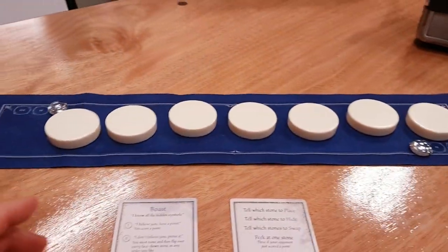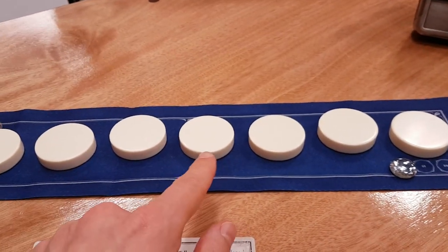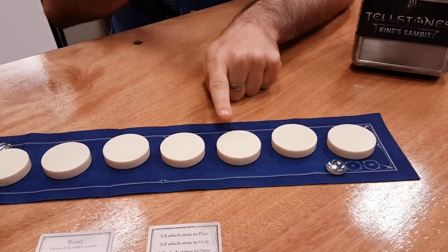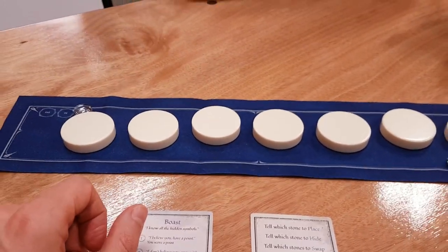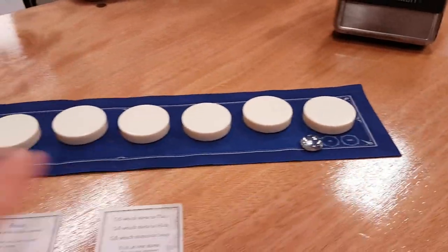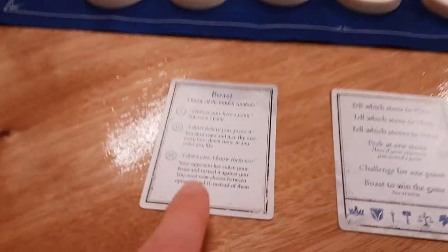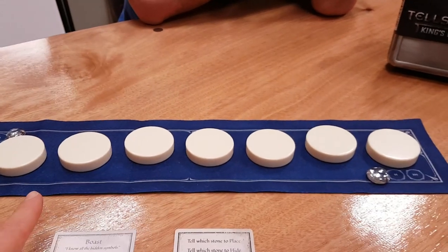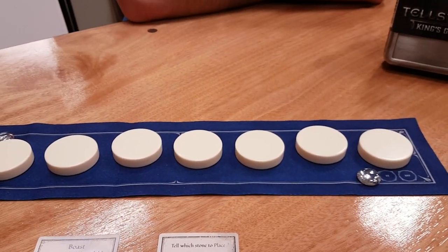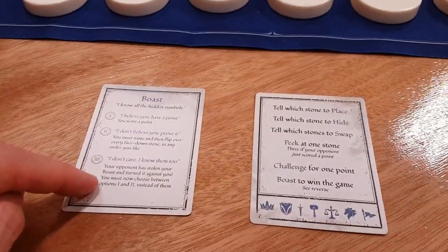But something else you can do is boast. Let's imagine it's later in the game and all tiles have been placed and moved around a lot. You essentially say, 'I think I know all the hidden symbols.' If you think you've remembered all the symbols in the correct order, you say, 'I'm boasting, I know them all.' Steve then has one of three options. He can say, 'Yes, I believe you' — you just get a point, even if you were bluffing. Or he can say, 'I don't believe you, prove it' — and then you have to name them all and flip them over; you can choose the order, but you have to get them all. If you correctly name them all, you win the game outright. However, if you're wrong, you lose the game — it ends at that point. The third option is Steve says, 'So do I' — meaning he also knows them. Then either you let Steve try and name them all, or you concede a point. Or you can say, 'I believe you,' and he gets one point. It's first to three, or the boast can end the game outright.